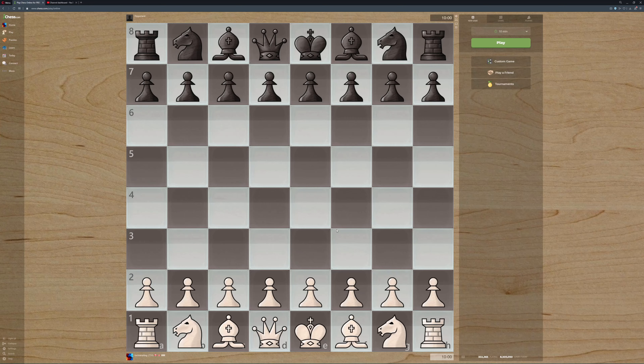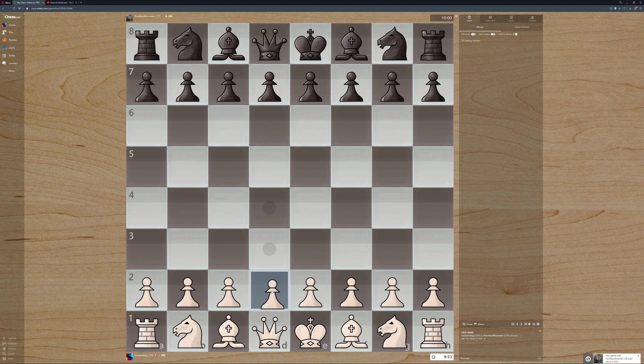Welcome back to another chess video. Today we're going to be trying to do the Dutch Defense, which only really matters if I'm black. We're going to go 10 minutes - this should be long enough for me to figure this out. And we got white.